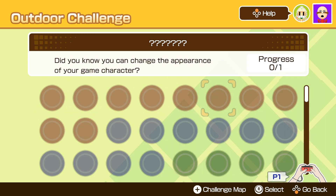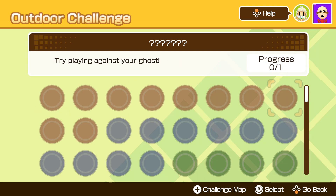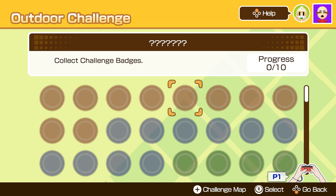These ten encompass general things in the game like checking your personal data, changing your outfit, collecting amounts of badges, and one for just working out — which is literally a participation medal. It's quite simple, if not long-winded, to work out how to get these medals.